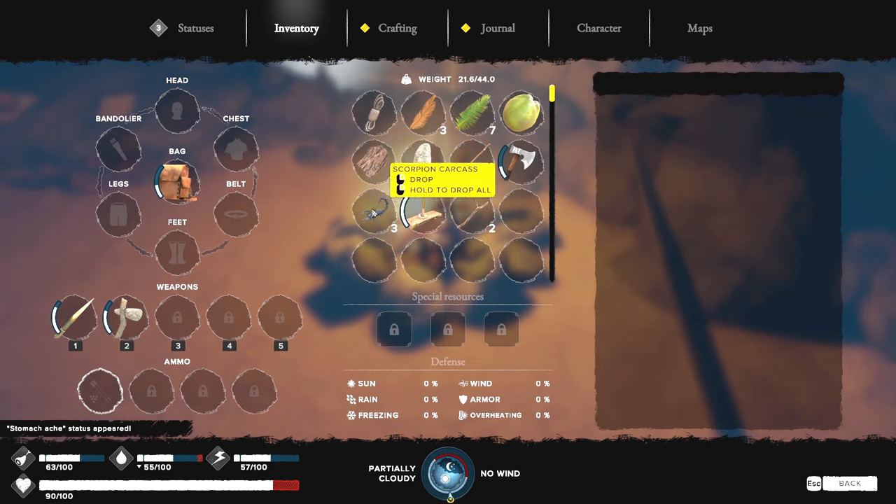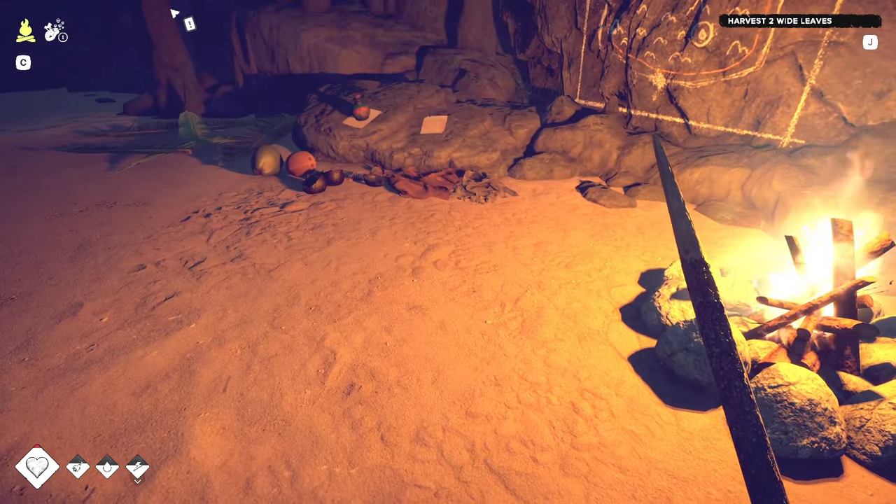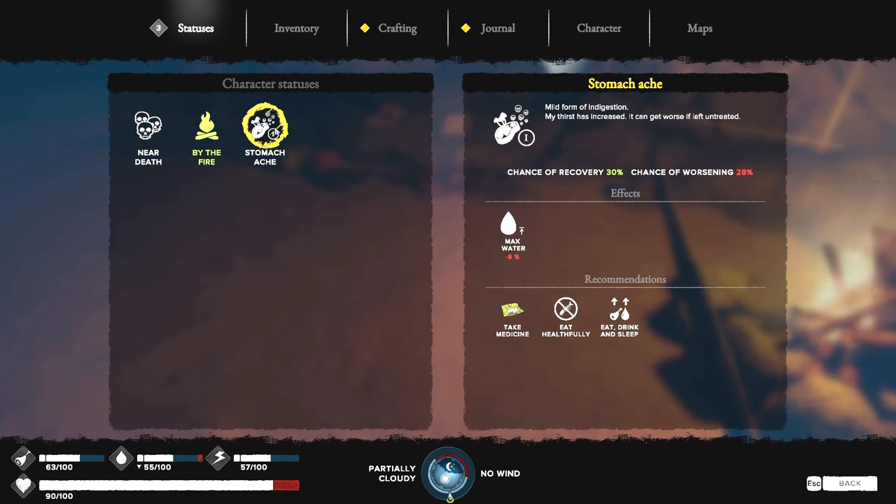I don't think you can cook scorpions. I'm sick — I've got a stomachache, mild form of indigestion. My thirst is increased and it gets worse if untreated: 30 percent chance of recovery, 28 percent chance of worsening. We could take medicine, eat healthily, or drink and sleep.